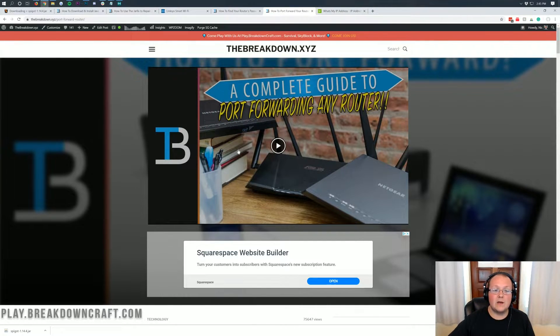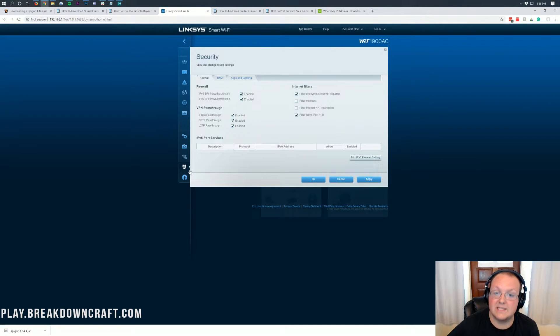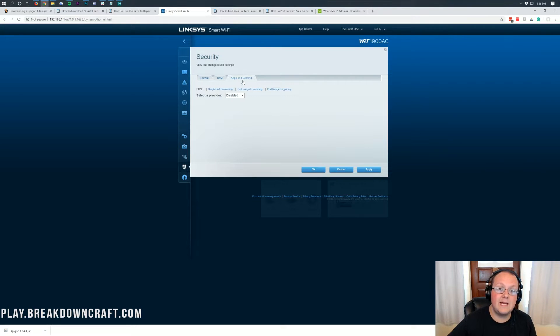Once you've done that, come back to your router and get to port forwarding. You'll know you found it because it'll have things like Port 1 or Port 2, or External Port and Internal Port, or Inside Port and Outside Port. It'll also have a place for an IP address or a list of devices connected to your network, a protocol field, and a name field. So go ahead and click Add New Single Port Forward — for the name, we're going to name it 'Minecraft' so we know what this port forward is for.